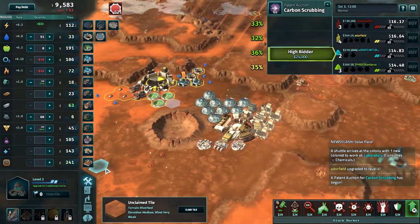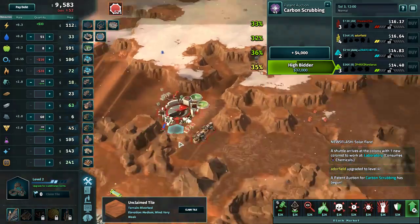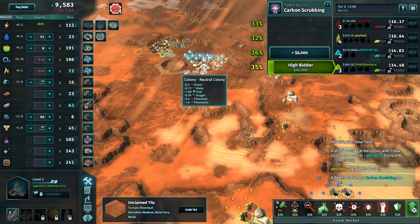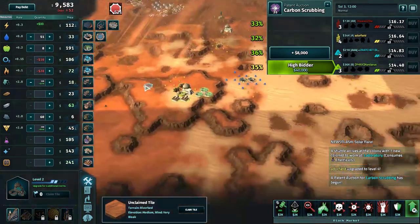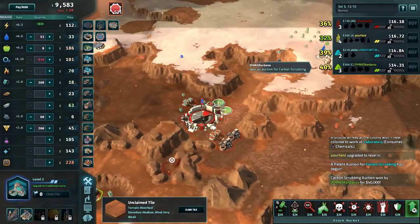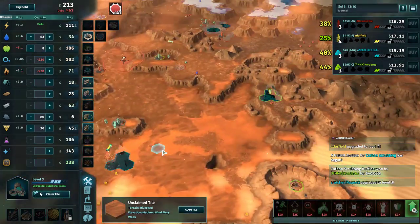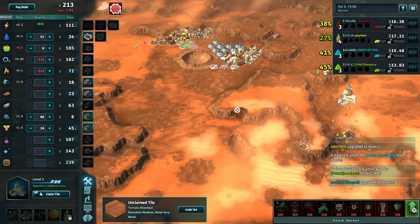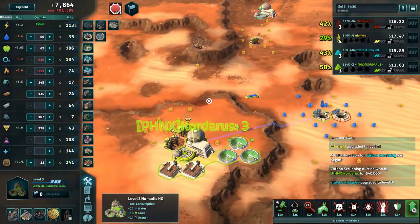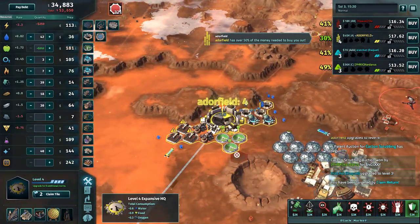We have our carbon scrubbing auction. We have two players in carbon already, and carbon is cheap but it might rise later. It is chems and electronics in the colony. I'm not sure how much I would pay for it though — carbon is far away and there's not easy access. I think $40 might be a good price. Otherfield has the most cash, the most claims, and the highest HQ.